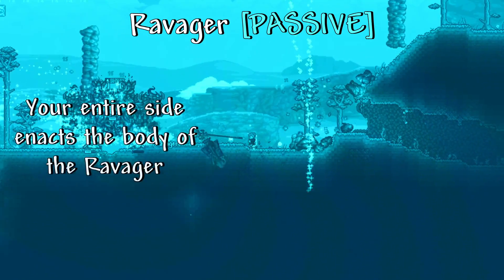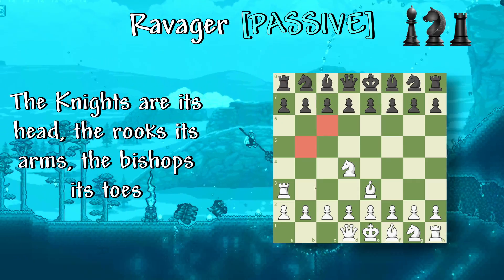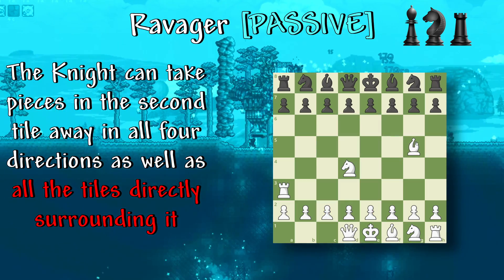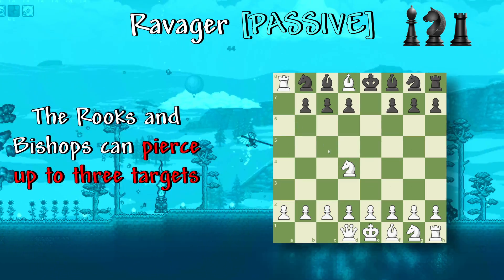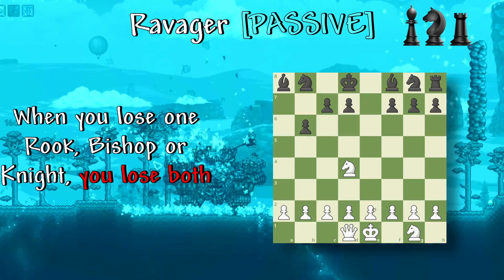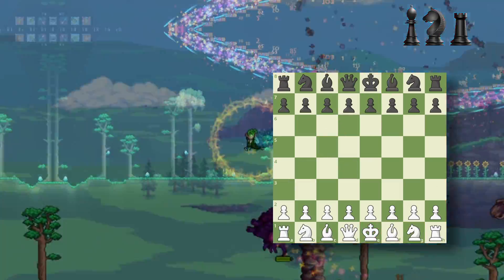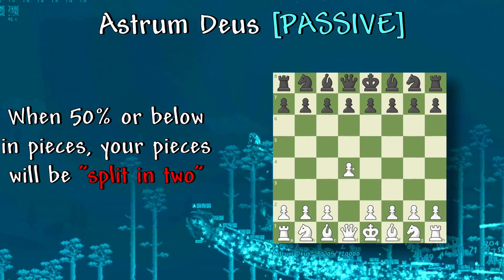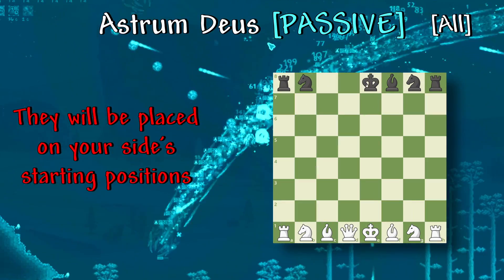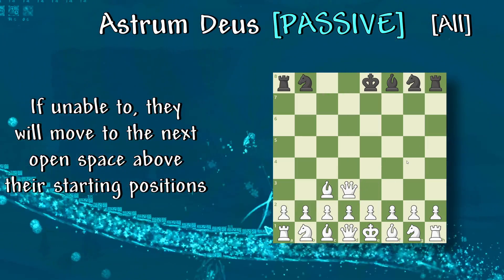Ravager: your entire side enacts the body of the Ravager. The knights are its head, the rooks its arms, and the bishops its toes. The knight can take pieces in the second tile in all four directions as well as all the tiles directly surrounding it. The rooks and bishops can pierce up to three targets, but opponents can critically hit you. When you lose one rook, bishop, or knight, you will lose both. However, all of these pieces must be dead before your king can be checkmated. Astrum Deus: when below 50% in pieces, your pieces will be split in two. You will gain any pieces of your opponent you've taken to your board, placed on your side's starting positions. If unable to, they will move to the next open space above their starting positions.